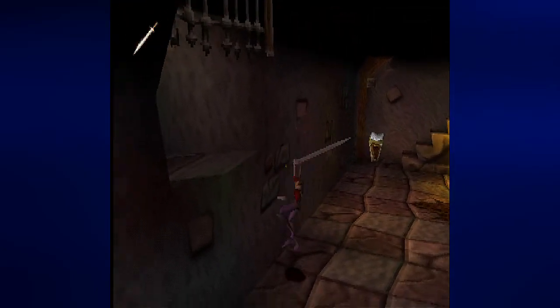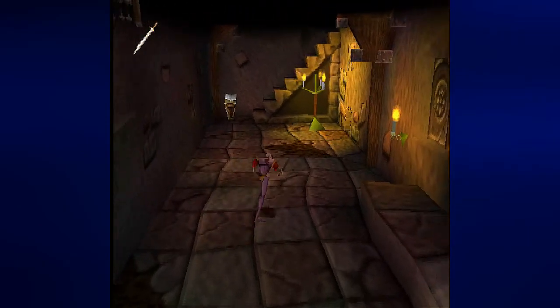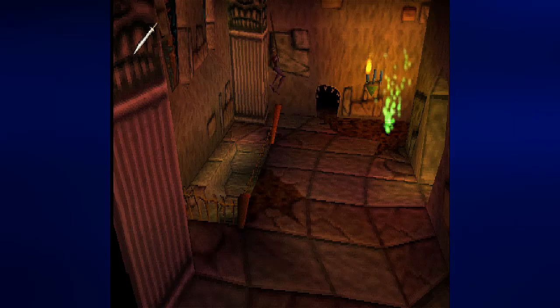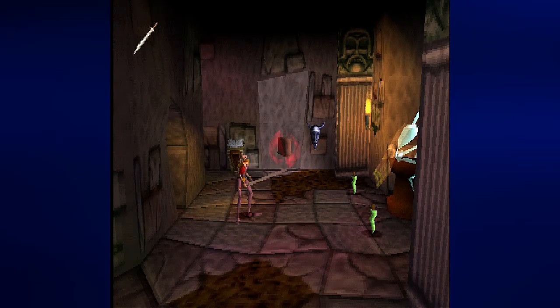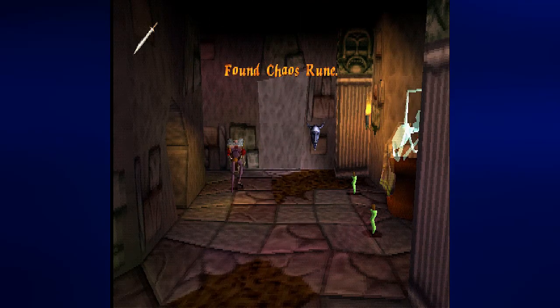In case you are wondering, you can't go back up — even if you make a running jump, you still can't go up. You would have to use the path leading to the blue rune in order to get back. Now that we have the sheet music, we can give it to this dude and we can get the chaos rune too.